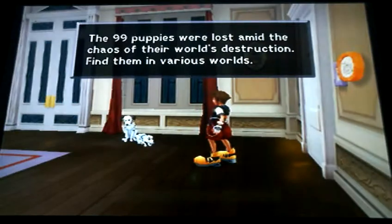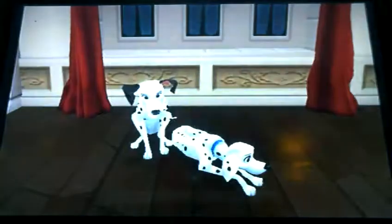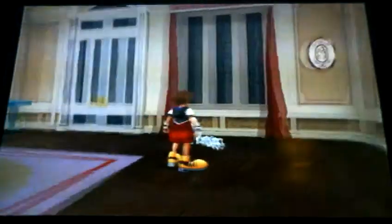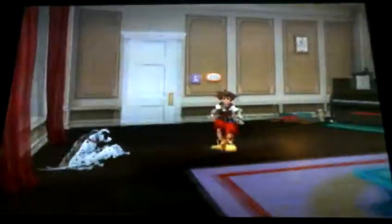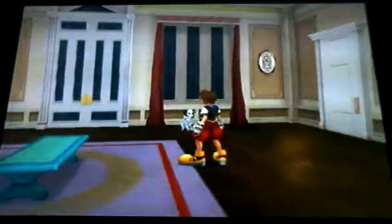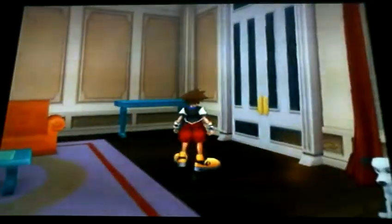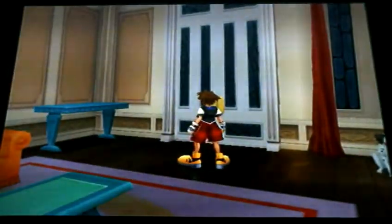Here's something for a little side mission you can do - the 99 puppies were lost amidst the chaos of their world's destruction. Find them in various worlds. If you haven't seen 101 Dalmatians, that's pretty much what this is about. If we find all 99 puppies they actually give you really cool items. So let's go to the second district and hopefully find the leader of the heartless.